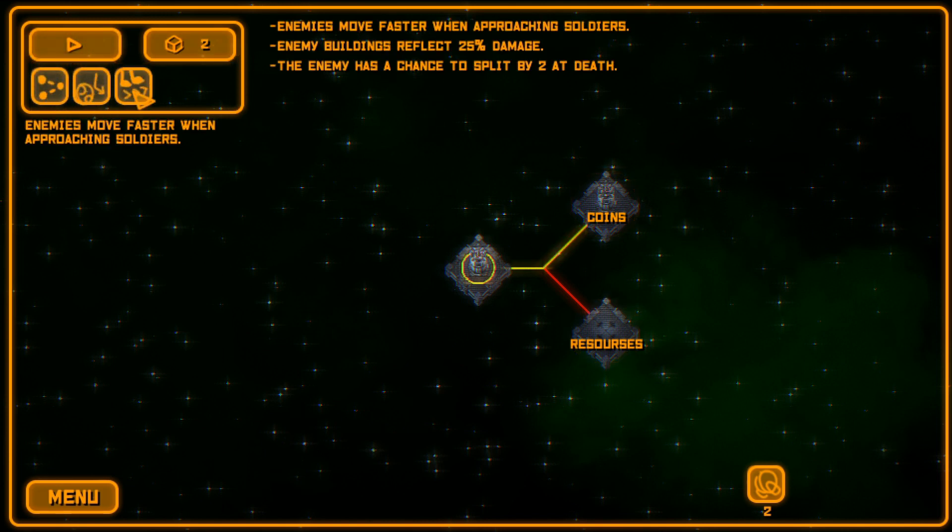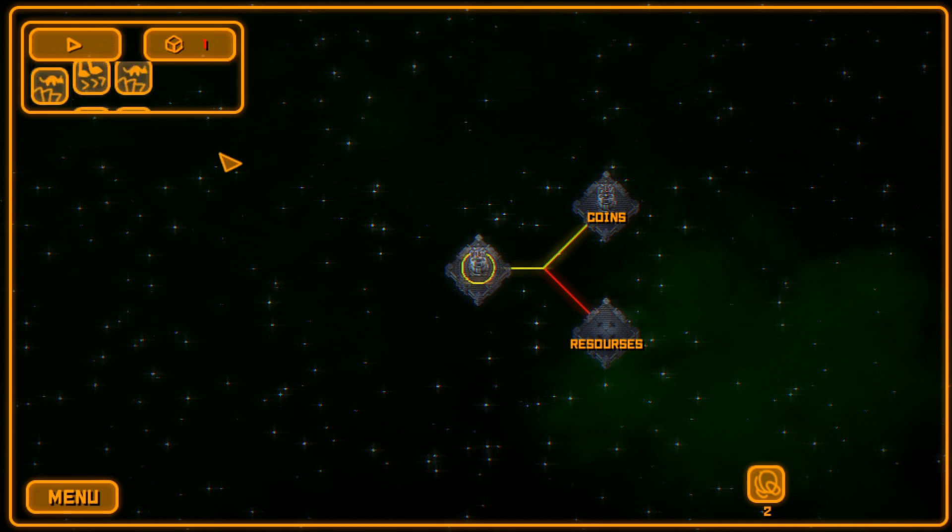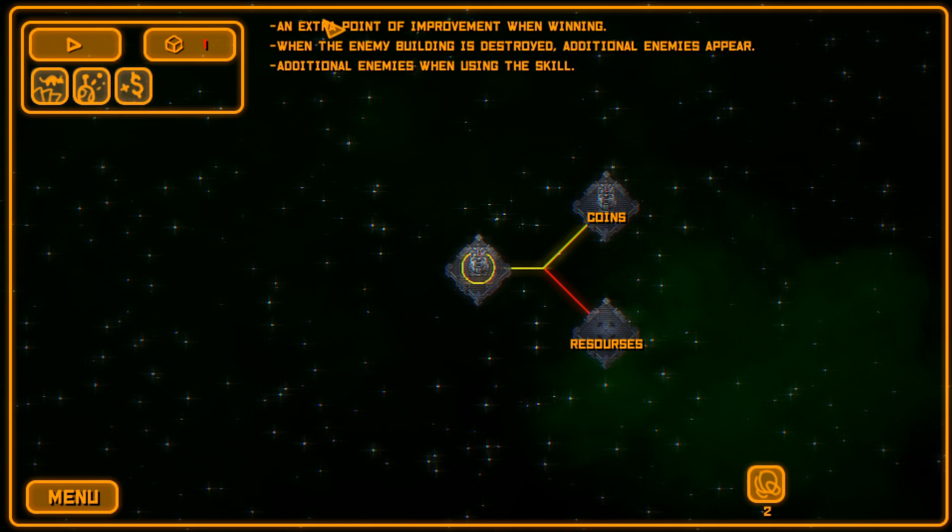Sometimes you can get things that are good for you. The new roll gives us: enemies move faster when approaching soldiers, enemy buildings reflect 25% damage, and enemy has a chance to split by two at death — that's even worse. One more re-roll gives us an extra point of improvement when winning, additional enemies appear when an enemy building is destroyed, and additional enemies when using a skill. We'll take that and go with the coins area.